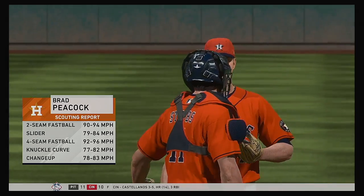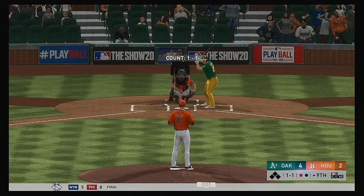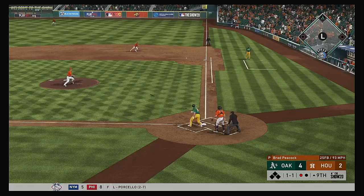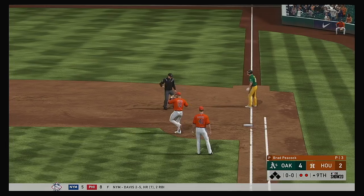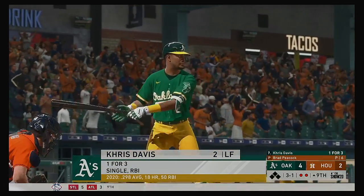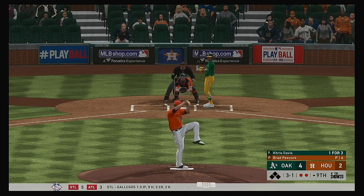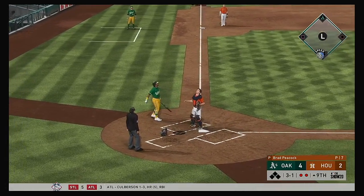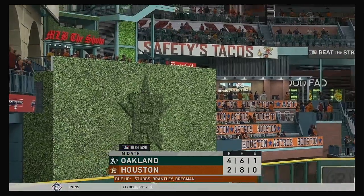Brad Peacock enters the game with one gone in the top of inning number nine. That explodes as this has popped up — throw just in time, and that was awfully close. Chris Davis next to bat. Three runs already home here. Popped him up, and he will indeed make the play in foul territory to retire the side.